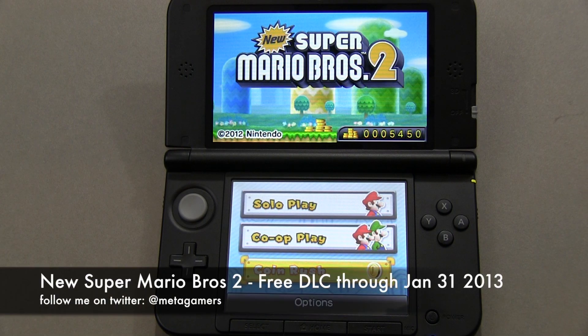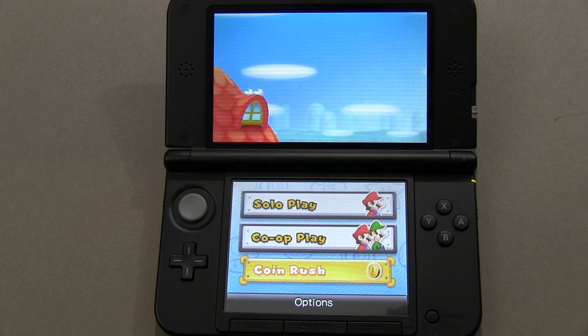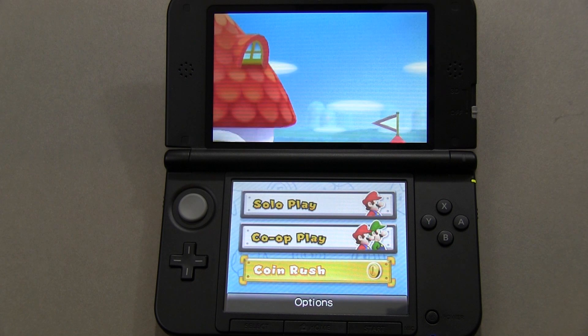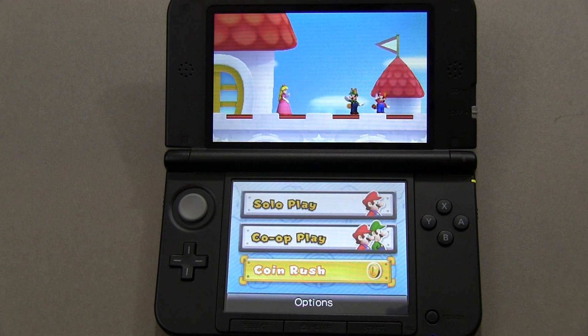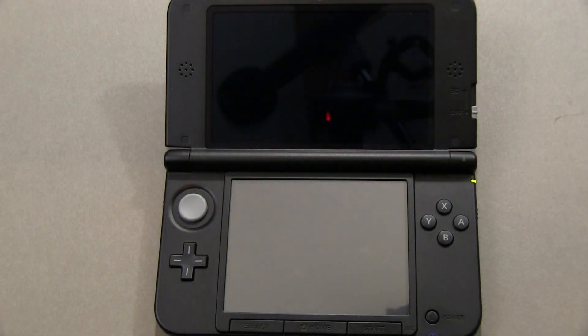Hey, what's going on, it's Rick here. This is New Super Mario Brothers 2 for the Nintendo 3DS. I just want to give you guys a quick heads up: if you have this game and a Nintendo 3DS, a new downloadable content pack for the Coin Rush mode is available now for a limited time for free. What you're going to do is tap on Coin Rush on your menu here.